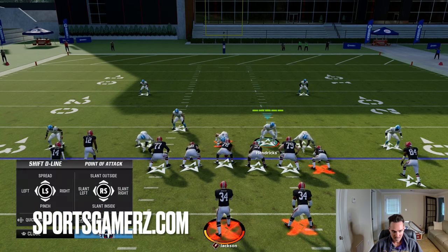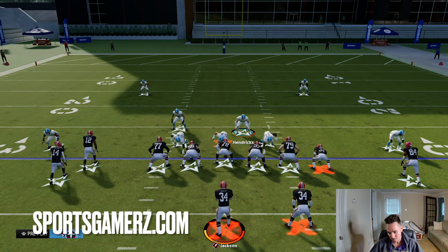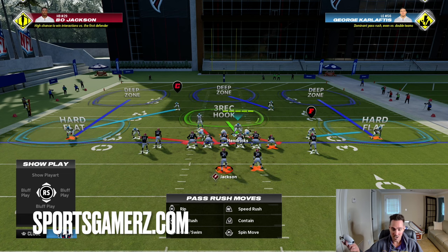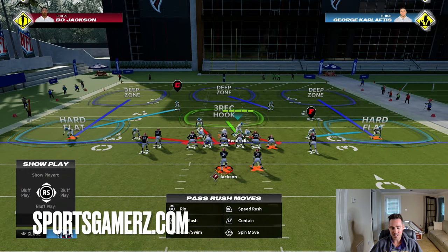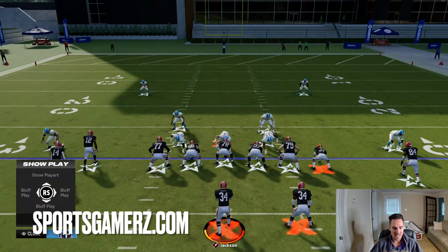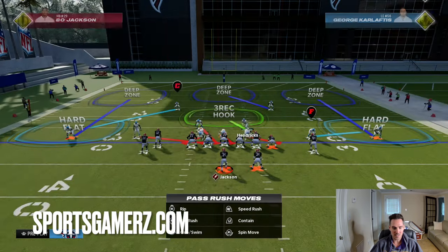One thing I do a lot is shade my coverage. I don't like those purple zones by default — they don't do much. A lot of times I like to have hard flats. You can get a hard flat by shading your coverage underneath: hit triangle or Y and then right stick down to shade them underneath. This is cover three, so as long as you have mid zone and deep zone KO on your outside corners, the sidelines are protected, and so is the quick flat. Then your job is basically to free roam and guard the middle of the field.